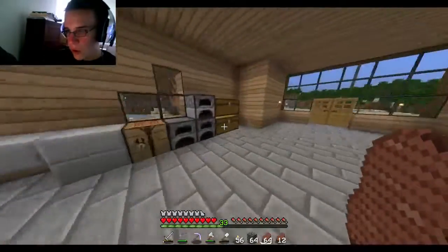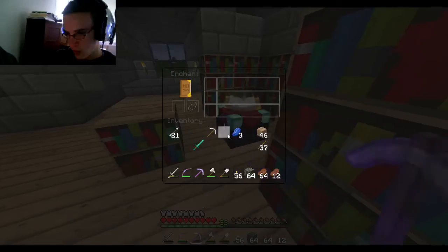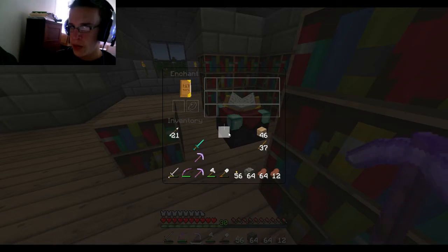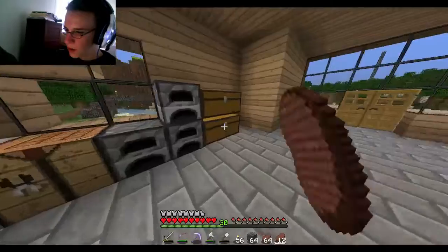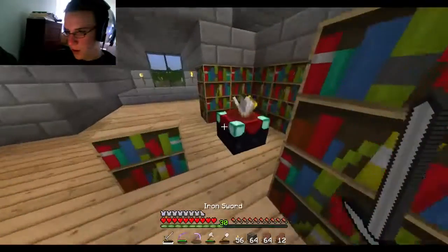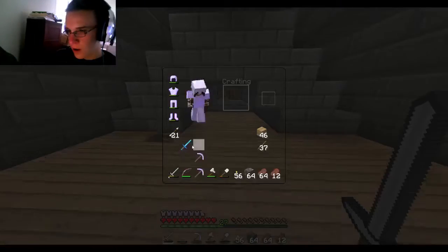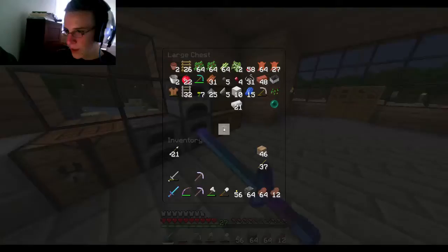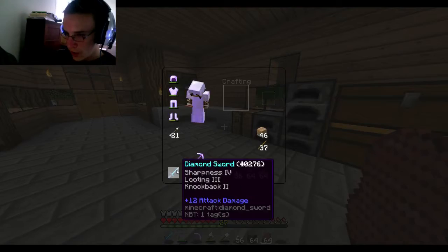We're gonna get our Fortune - that was totally worth wasting that pickaxe. There we go, this is what I'm looking for. I didn't do that on the diamond pick so I wouldn't have to risk as much. Now Sharpness - yes, we're gonna go for the sword enchant. Sharpness 4! Looting - okay, that's actually kind of nice. Look at this sucker. I need to get like a trash barrel thing, a lava bucket so I can put all my old crap in it. We got some nice enchantments.